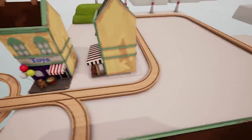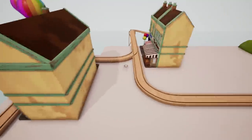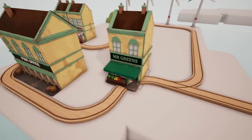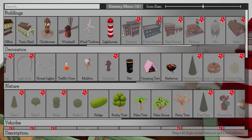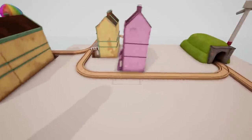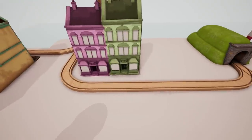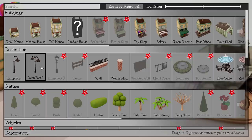We need a grocery store and a baker, just in case people get hungry up here - that just seems important. This is a new piece apparently, I've never seen this one before, it's beautiful. We'll put it right next to the post office. Some houses, some residential stuff, some random houses - or as the Biebs calls them, these spooky creepy houses. It randomizes them, which is a really cool feature. Some lampposts too.